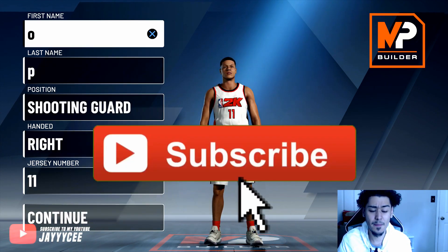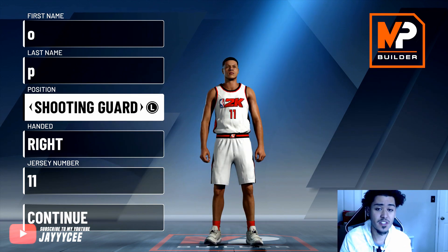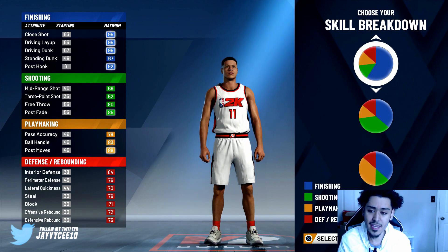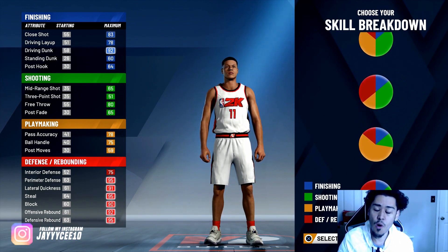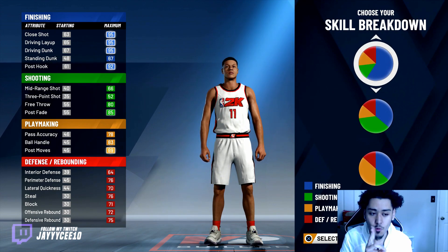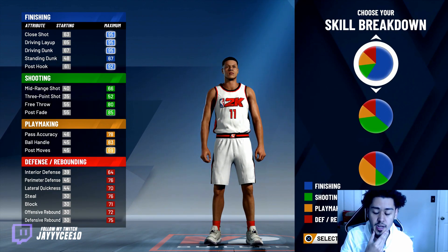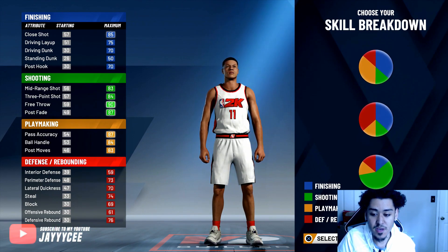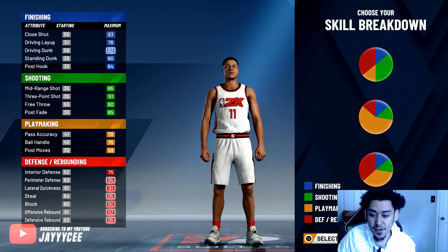But we're gonna go ahead and make a shooting guard — that is the position for this build we're gonna make now. This is another build that I'm debating. I might make this or I might make the play sharpshooter that I made the video on. Either one of these I'm gonna choose. I just care about shooting, man. Honestly I want to be able to shoot, I want to be a shooting guard.